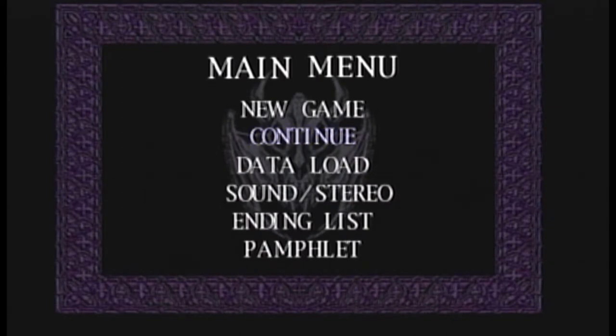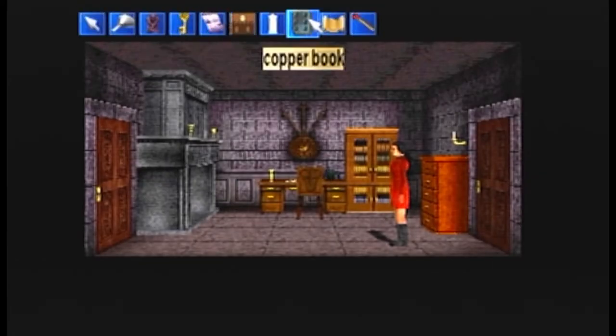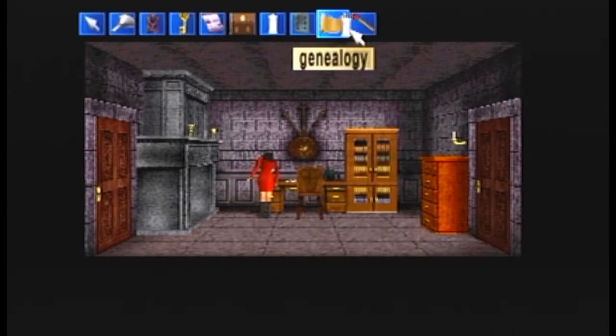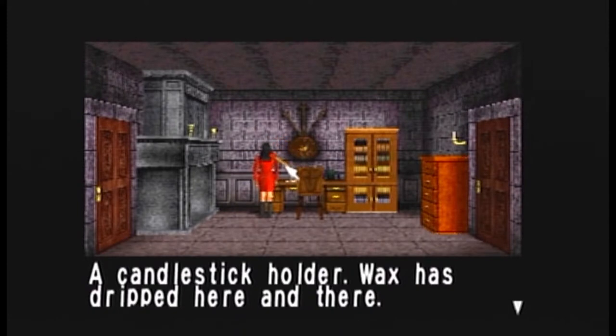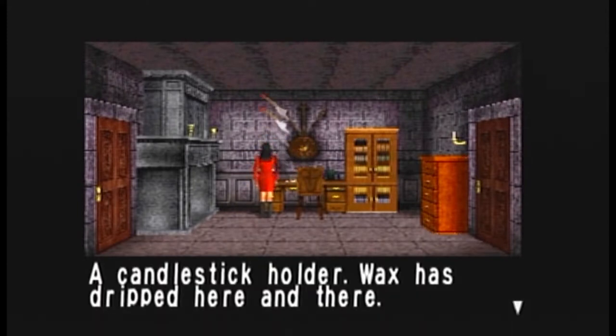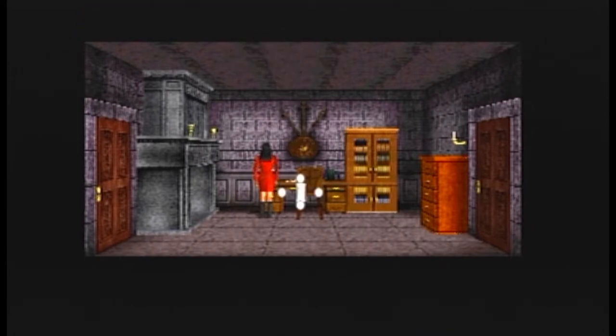That lovely fireplace is a terrible fireplace too. So what do we do here? Well, we take our lovely candle — because we don't have the flashlight like Helen — and then we use the matches. A candlestick holder; wax has been dripping here and there. They do the candlestick and then one higher up is where you need to put stuff.